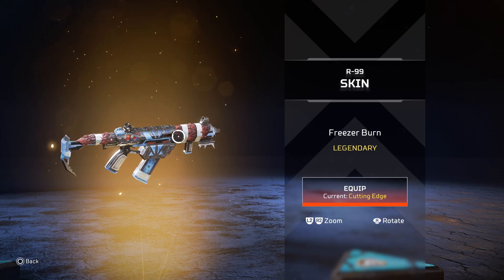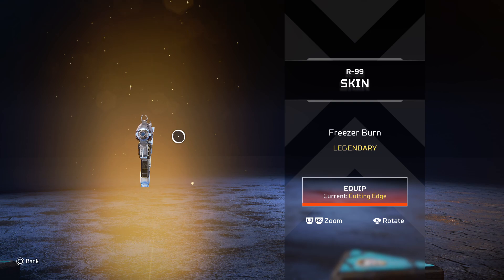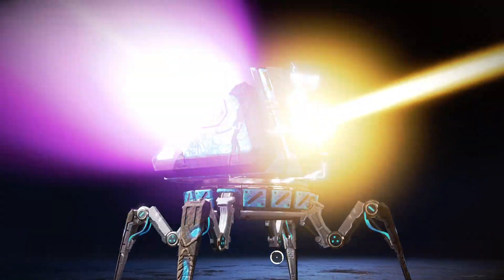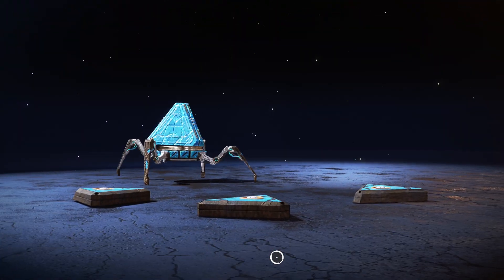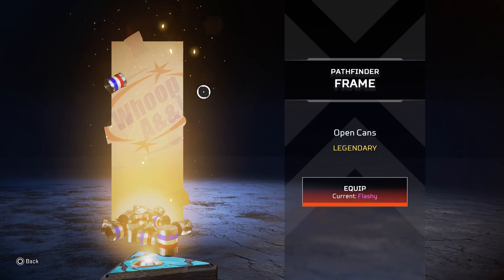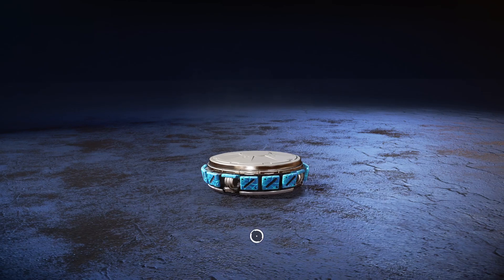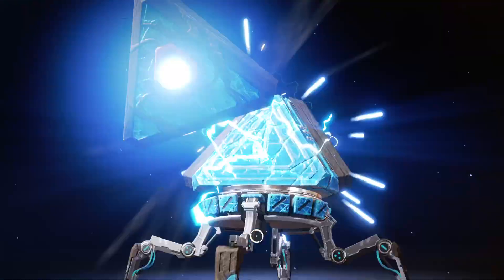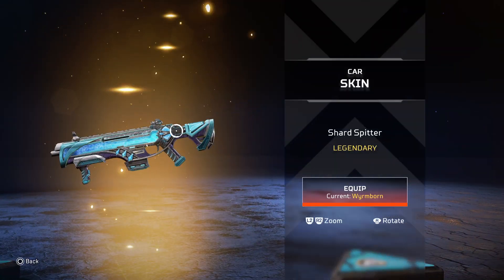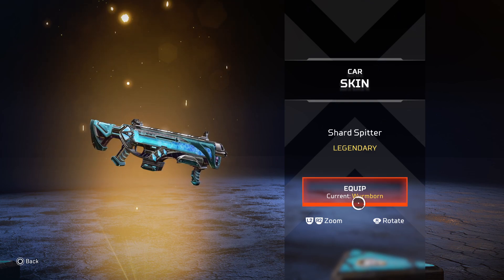Dude, those are not iron sights, for god's sake. Look at this — it's such a nice skin and then it's just awful. Look at that. What is this? Open cans Pathfinder? What the hell — oh, it's a kind of whoop-ass. Wow, okay. Now this is a very nice Car skin that I will use.